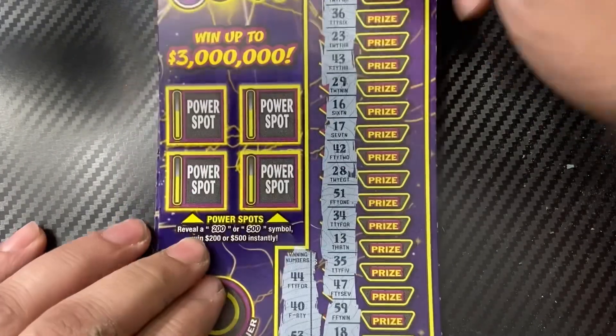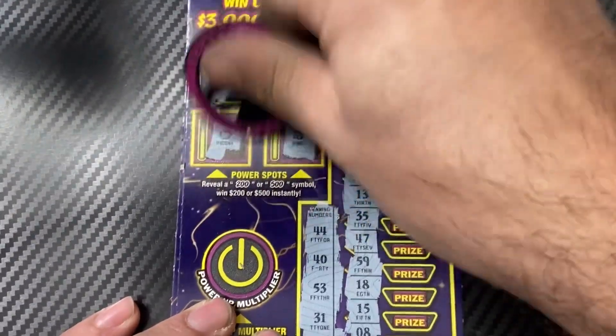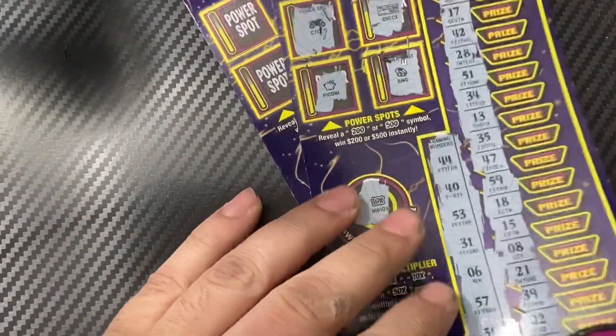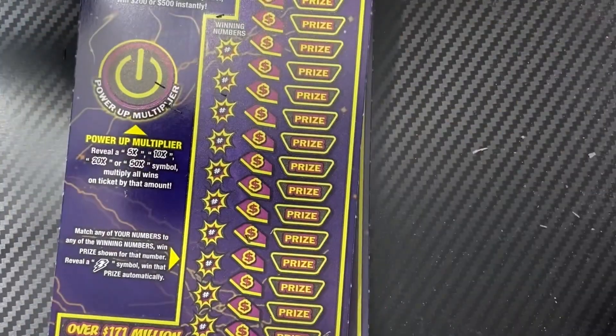Let's check the power spot — cycle, check, ring, and rank. The multiplier was a 10x. Starting off on a loss — not what we want. On to ticket 18, we'll use Scratching in Harmony.